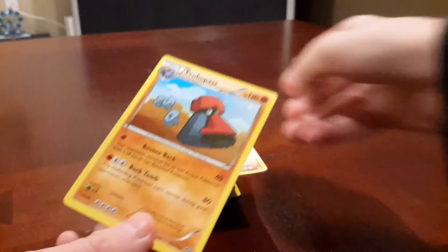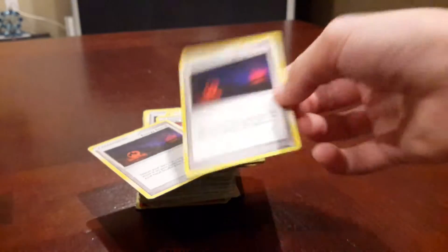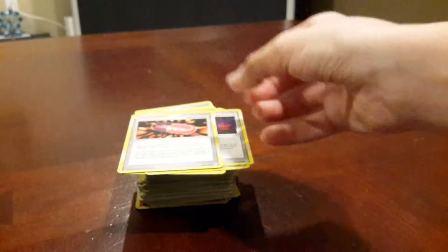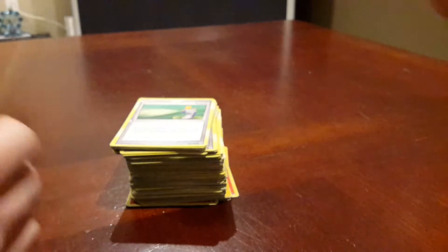Energy Surge. As you can see, a Hippowdon — looking like he's going to eat you. Probopass. Mamoswine. Energy Search. Energy Retrieval. Multiple Energy Searches. Another Energy Search. Energy Switch. Energy Search. Plus Power. It is absolutely crazy with these Energy Searches right now.